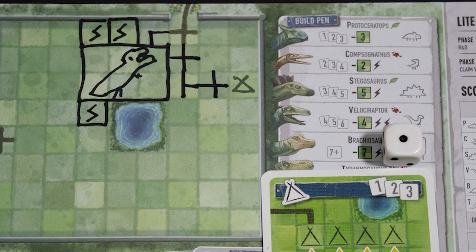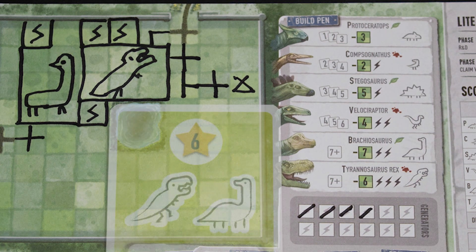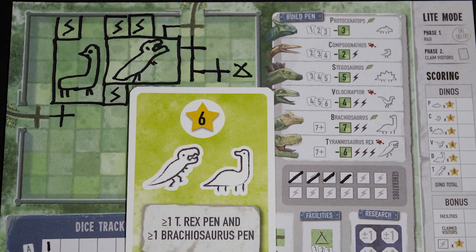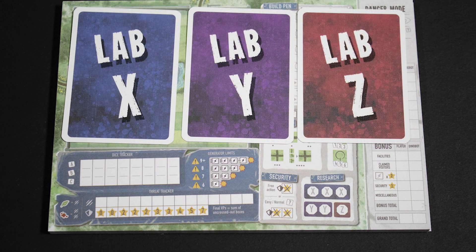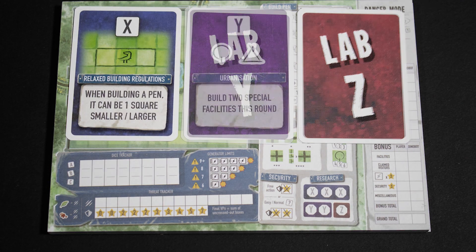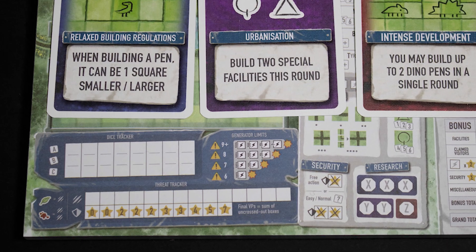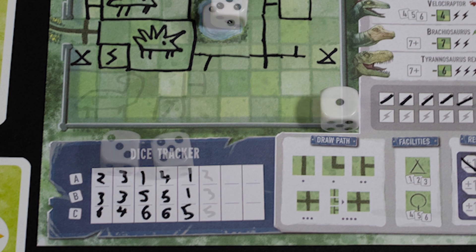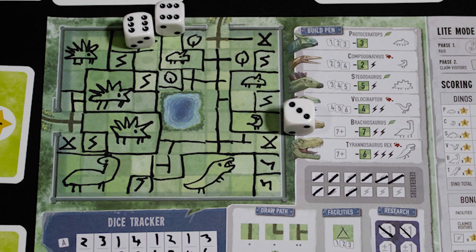Facilities require a matching die to build; you then draw the shorthand facility symbol on the board. At the end of your turn, if you meet the requirements of a visitor card you can claim it. If both you and your neighbor do that on the same turn, you both claim it. Not happy with your dice roll? You can use research to change the results for yourself. Danger mode introduces special labs which can be used three, two, and one times respectively. It also changes how generators work, has security and danger scores, and the dinosaurs can break out and cause problems. Play until all eight turns are finished, then total up your score.